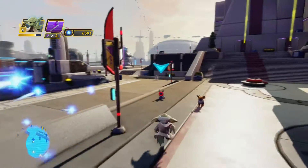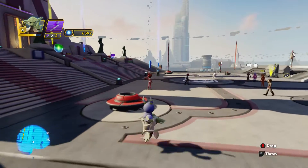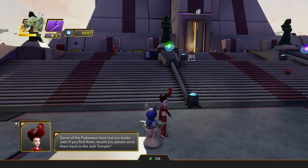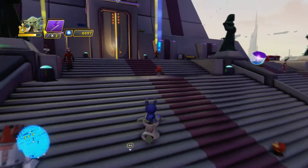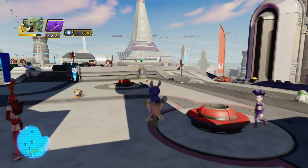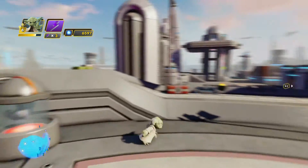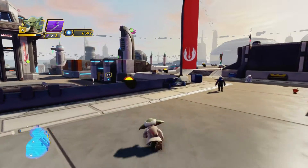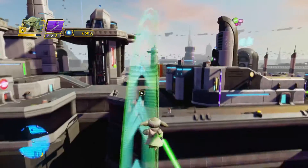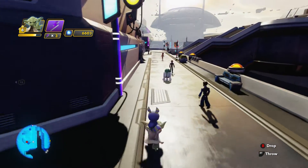I'm going to pick this little guy up here. Come here. It's pretty hard to get these guys when they're pretty much the same size as you. They run just as fast - you really gotta surprise them. There we go - that one was easy because I landed pretty much right on top of them.